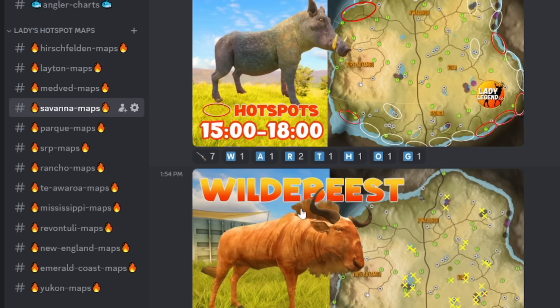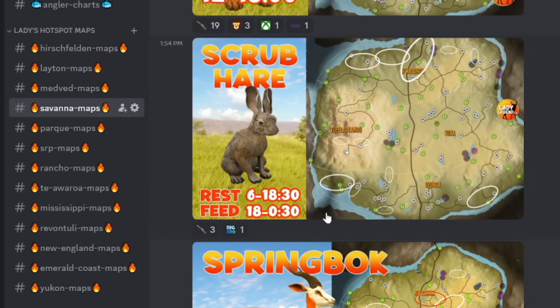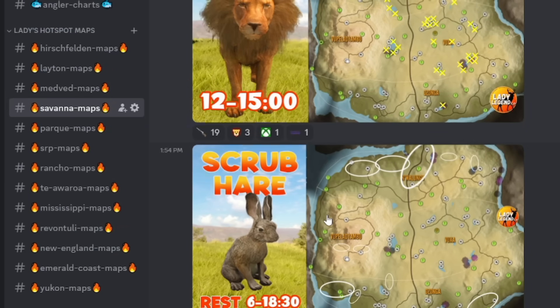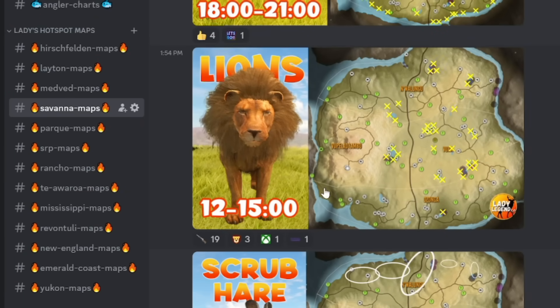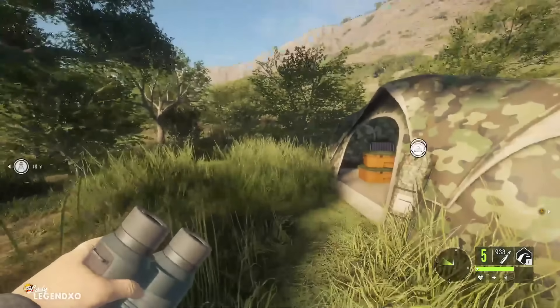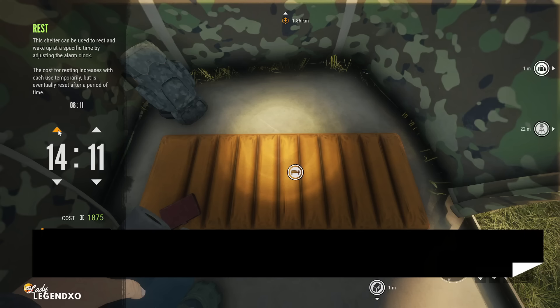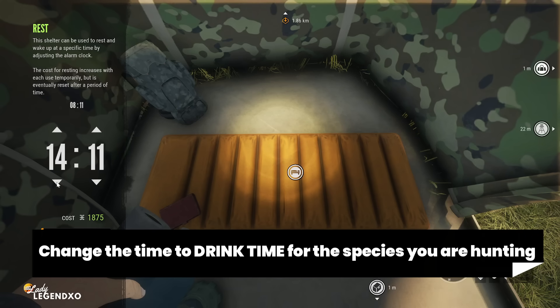These hotspot maps are all from my super guide videos — I post all of my hotspot maps to my discord so that you guys can easily reference them. I do recommend watching the super guide because they have a wealth of information on every species on that particular map. That is my hotspot map for lions — I've put on this map where my zones exactly are. Sometimes I just circle the lake, but this gives us a general idea of where we need to look to find lions. Now we know that lions drink from 12 to 1500, so we're going to change the time.